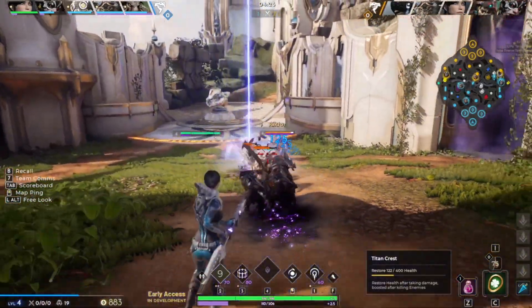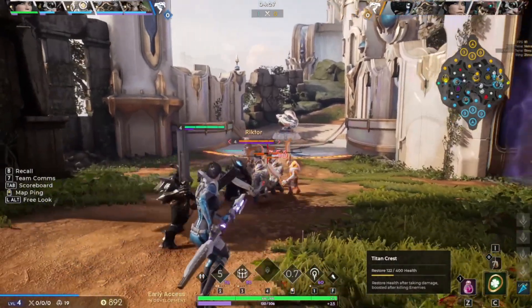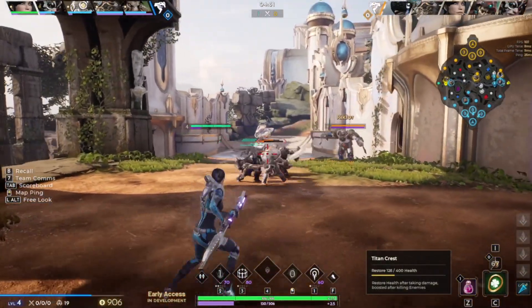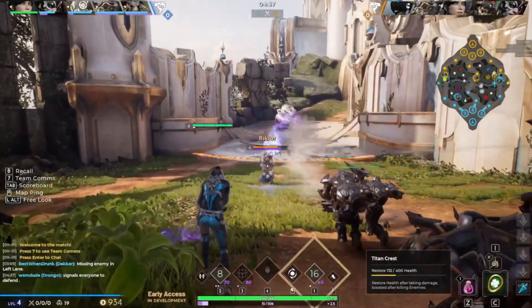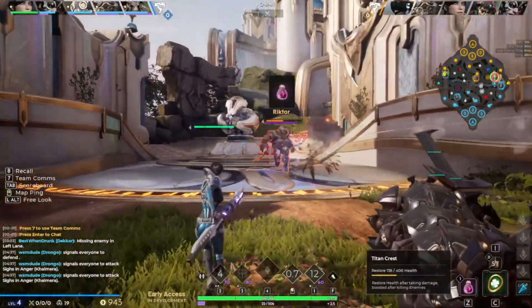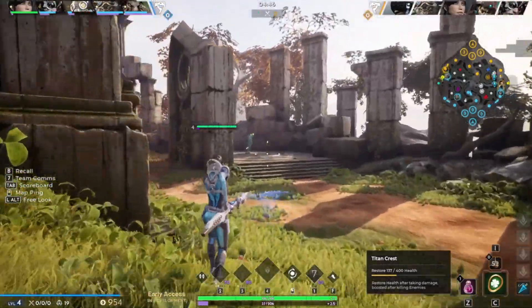Let's hit this wave. I see my jungler coming over. Wait, he's coming in. Let's see if we can do some damage. I'm aiming for him — got the stun. We're hitting him, we're hitting him. He's taking it. He don't know what to do. Alright, we ain't got nothing here. Let's back up.